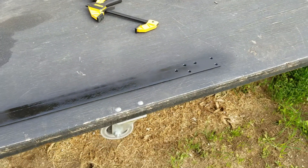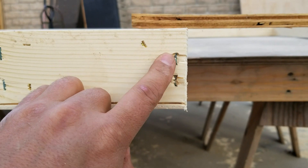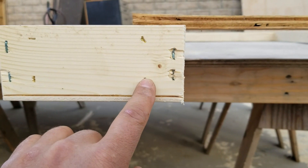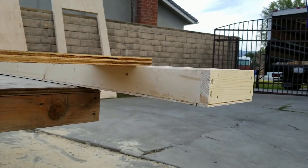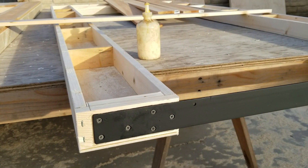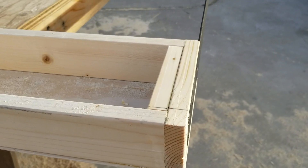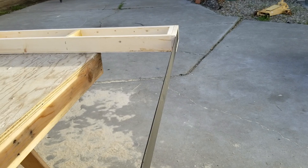I've got my framing staples — I pounded these down with a countersink so that when I go through and route out that eighth inch my router bit doesn't hit those staples. I did that on both sides. The flat stock is all installed. I've got several longer flat-head screws going through, and you can see where I added an extra piece of one-by-three to give it a little extra meat to grab onto.